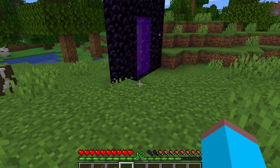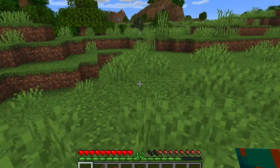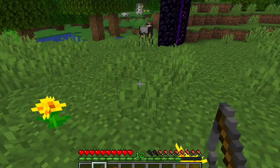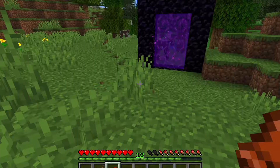Here I'll be showing you how to get the 'This Boat Has Legs' advancement. All you need for this is a warped fungus, which you can find in the Nether in a blue forest biome, and a fishing rod, which you can craft with three string and two sticks.